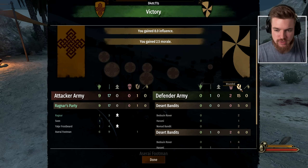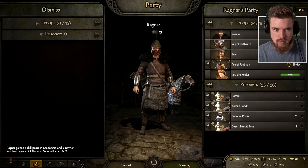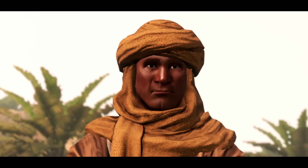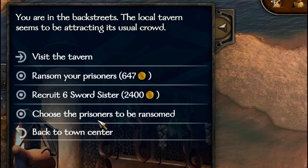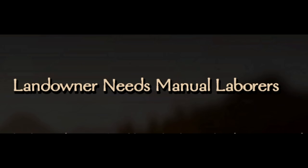Each bandit base you raid you'll be getting between 15 and 25 high tier prisoners. After a few in-game days the base will respawn and you can do the same thing again. Now we have two options for selling all of these bandit prisoners. The obvious one most people know is you can go to any tavern and sell them there for an okay amount of gold. However, you can actually achieve literally 10 times the amount of money by looking for a specific quest.